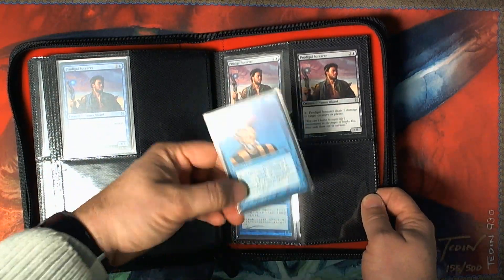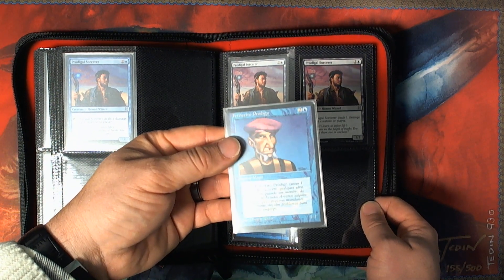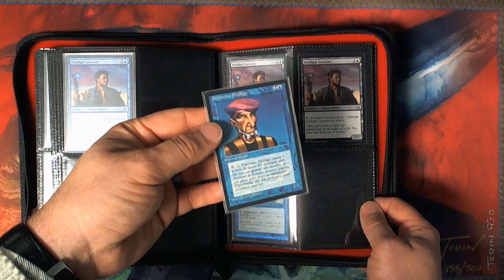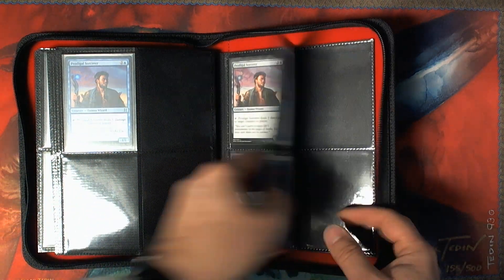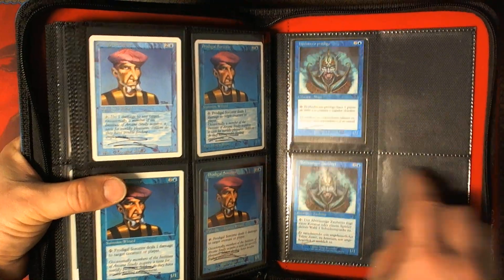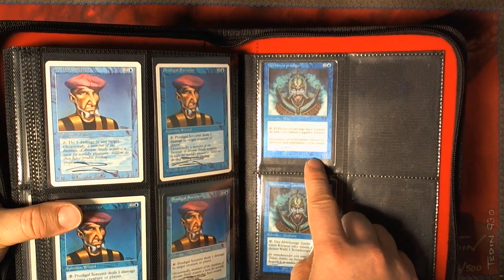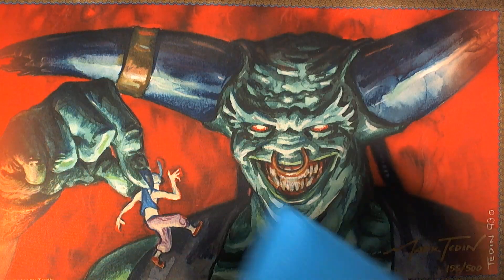I've got one I think has an error on the back — you can see here, this is Italian, I think it's Italian fourth edition — normal cut front with a very, very miscut back. These are just some extras I have, and also a very off-center Spanish seventh foil. So that's my Prodigal Sorcerer collection.